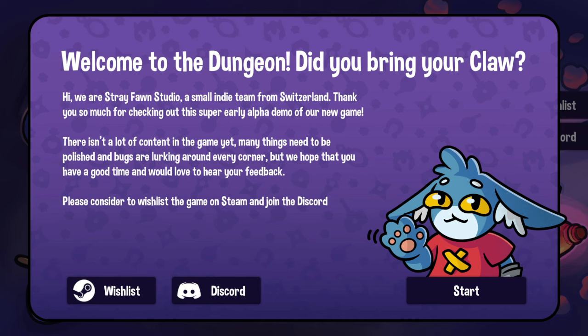Welcome back to another video everyone. We are here with another interesting one today — it's a deck builder that uses a claw machine as its main mechanic. This is on Steam as a demo, you can try it out for yourself. I saw it and thought let's take a look at it. There's not a lot of content in the game yet, many things need to be polished, bugs are lurking around the corner.